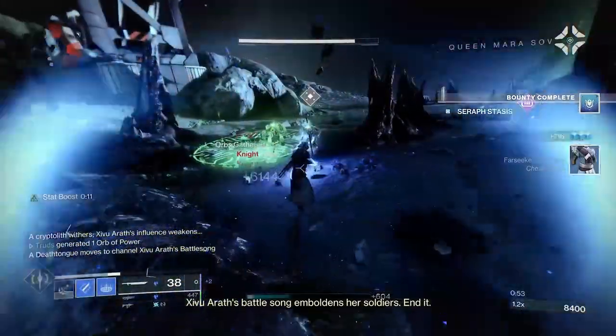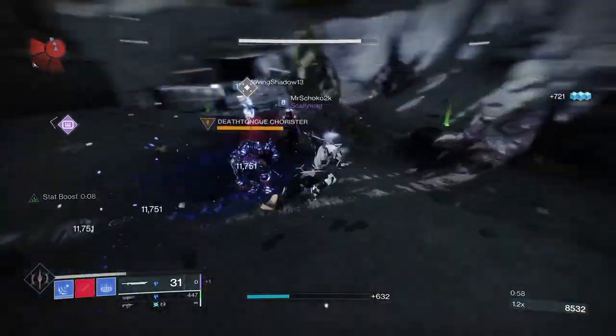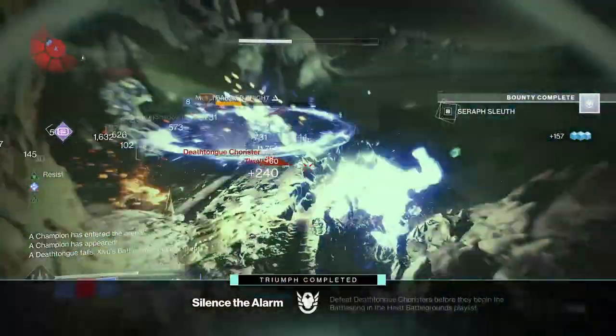Even though the API has been down this past weekend, I know for a fact that Cold Steel only appears on one weapon, and to my knowledge it isn't currently craftable. So why would an enhanced perk version of Cold Steel make it into the most recent patch notes?